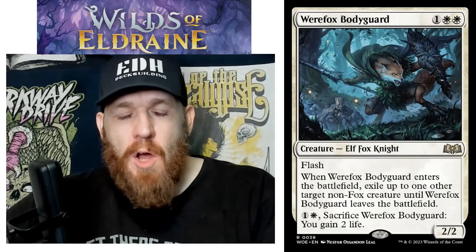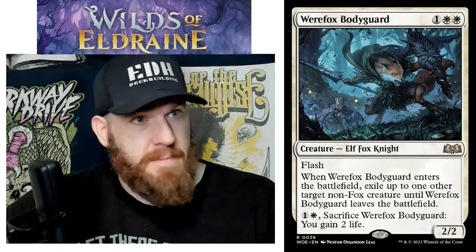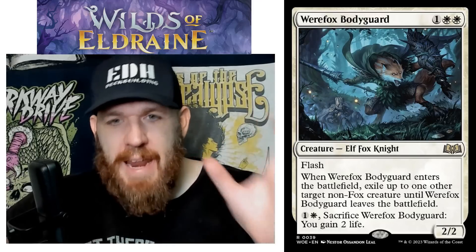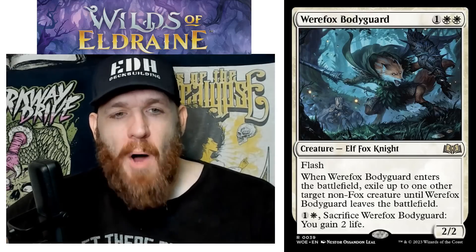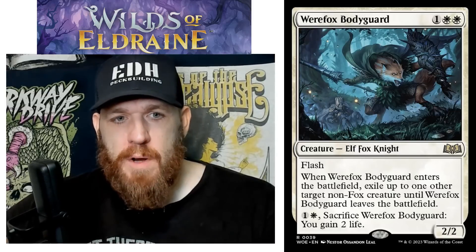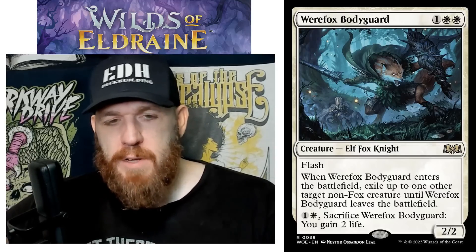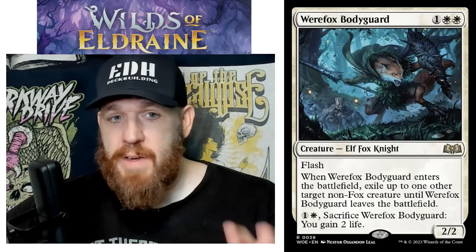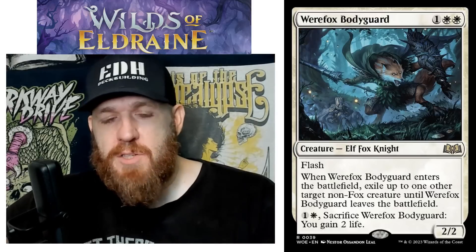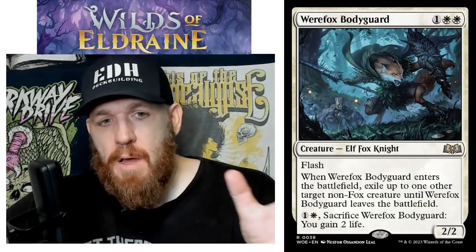Or cards that specifically, just out of happenstance — Wizards of the Coast is not making this card for my Patron of the Kitsune deck, but it is an absolute slam dunk there coincidentally. Werefox Bodyguard: one white white, Elf Fox Knight, two-two with flash. When Werefox Bodyguard enters the battlefield, exile up to one other target non-Fox creature until Werefox Bodyguard leaves the battlefield. Pay one and a white, sacrifice Werefox Bodyguard: you gain two life. It's a great Commander card — the Banisher Priest effect, and this one is the best I've ever seen.